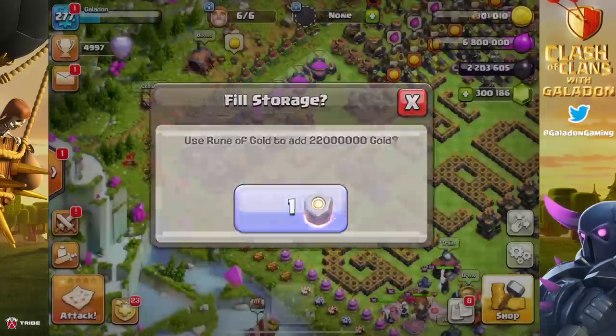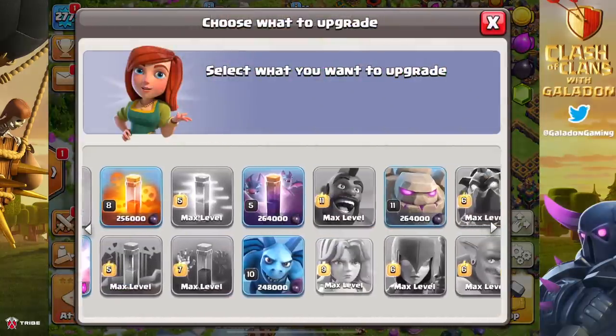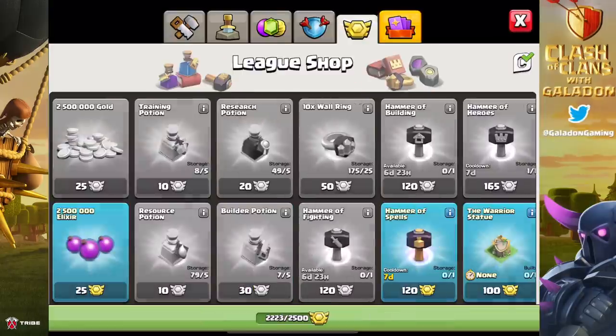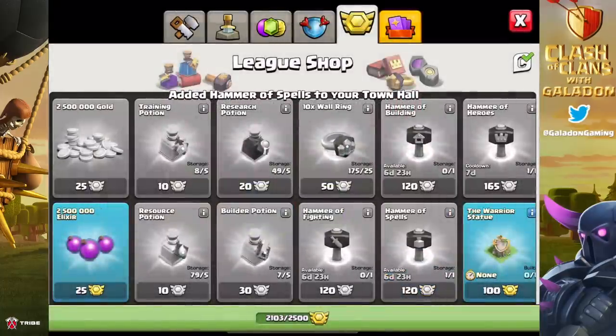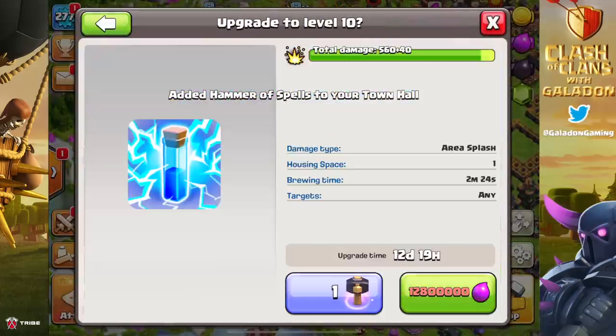The beautiful Giga Inferno with that beautiful purple beam gets maxed out right there, so that looks good. Now another rune of gold, and we're just going back and forth - not in a specific order - but making sure we check all the boxes and get everything done before we move on. The lab has a long ways to go and we'll fast forward through most of this.